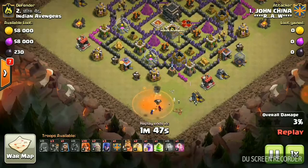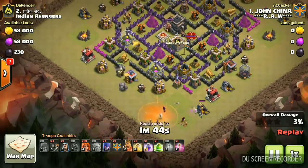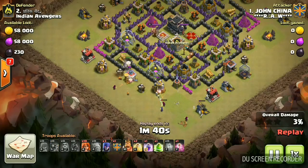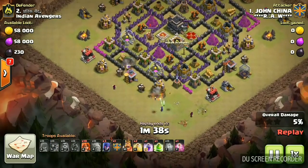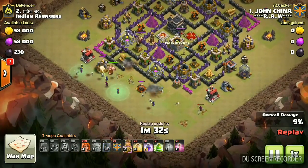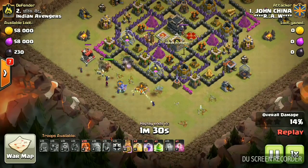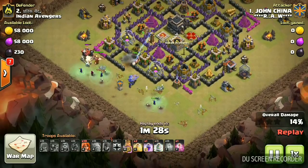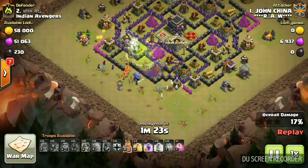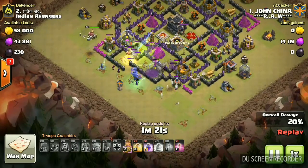It's done. Now I'm using my Golems — they're soaking up all the damage at the front. I used some Wallbreakers to create a path for my troops. Now I deployed the rest of my Witches and Bowlers behind the Golems. That's very important.